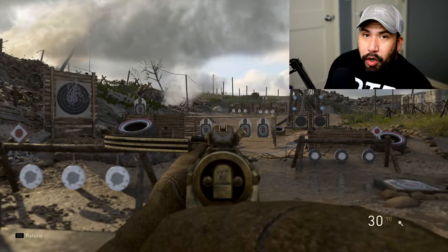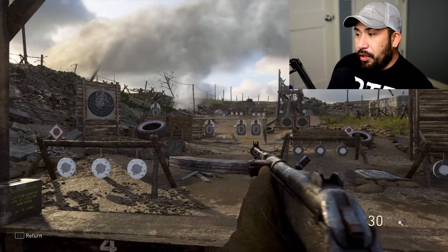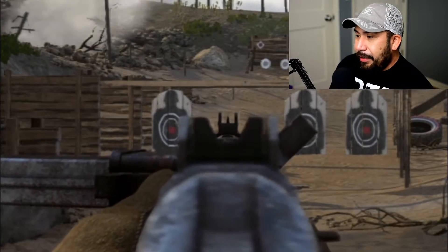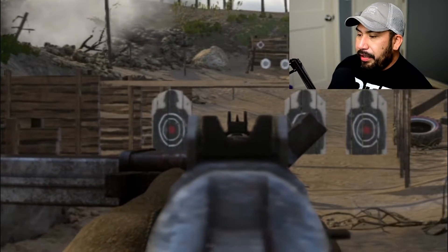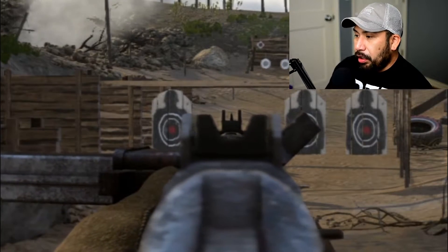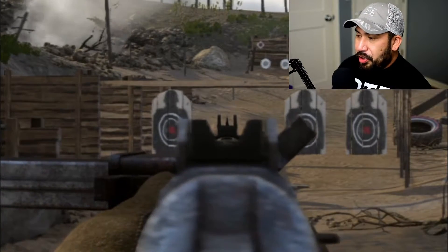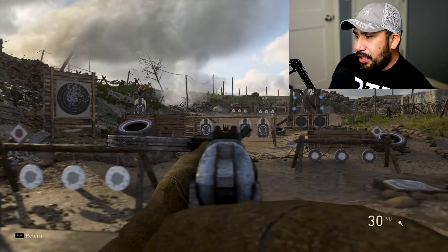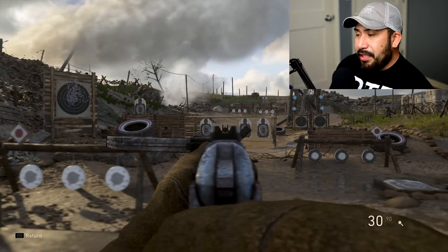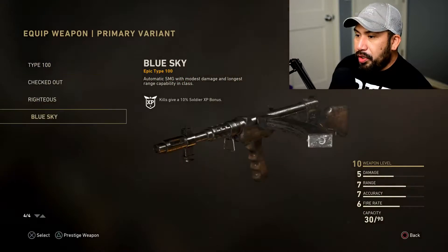The one I go to is the Righteous variant. If you look at the rear sight, they kind of curve out — it's more of a diagonal cut and they're lower, so they're not horizontally flush with the front sight. For some reason it just helps me much more; it makes the targets that much more visible for me.